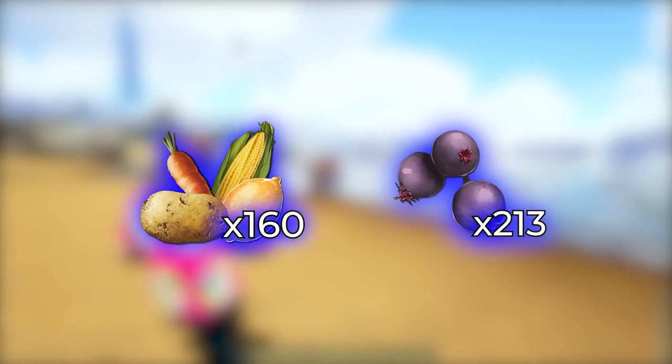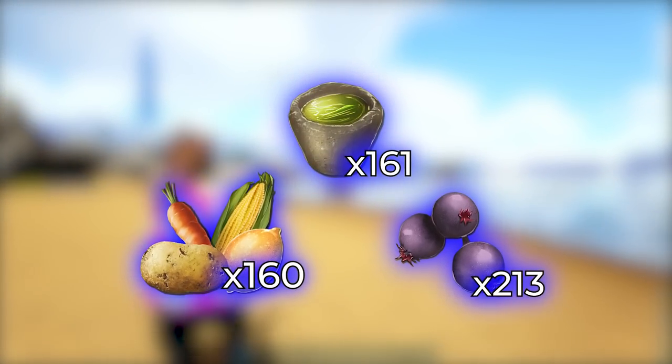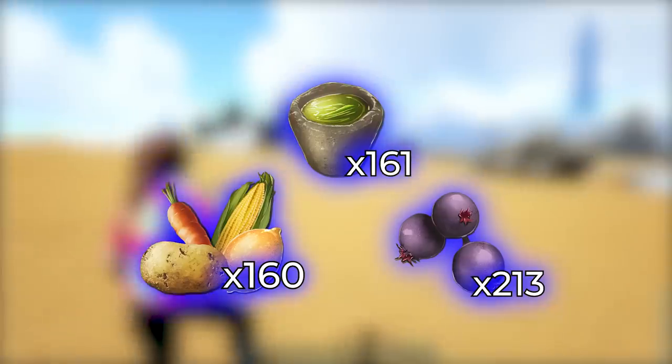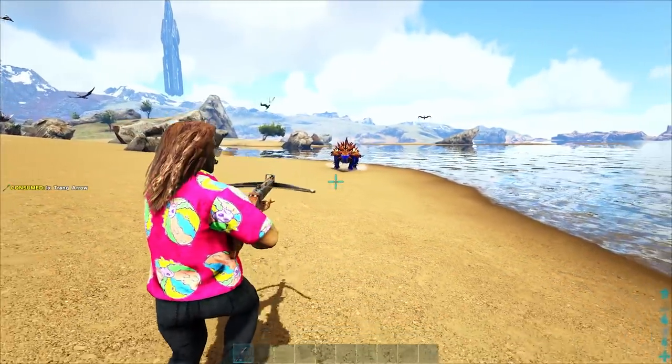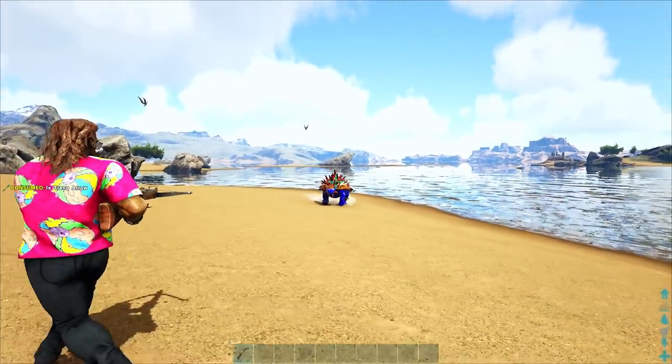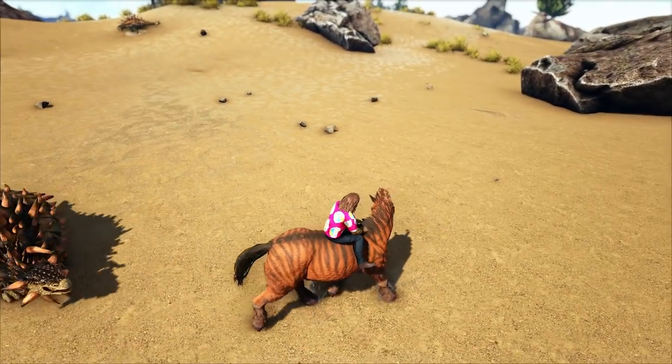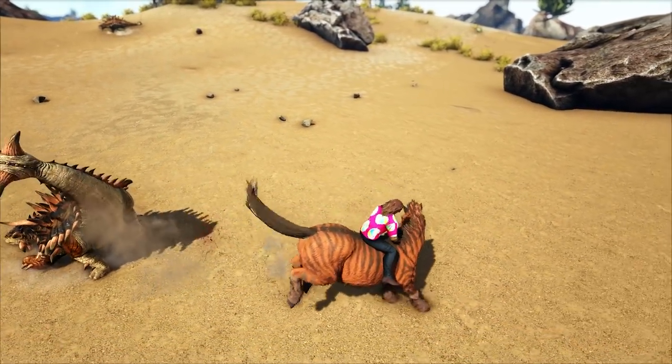Using crops and berries will require 161 additional narcotics to keep the Anky knocked out for the duration of the taming process. You could also use pretty much any other method to knock out the Anky, like boomerangs or some kicks from an Equus. Still, it's an invaluable creature, so don't fret too much about the resources.